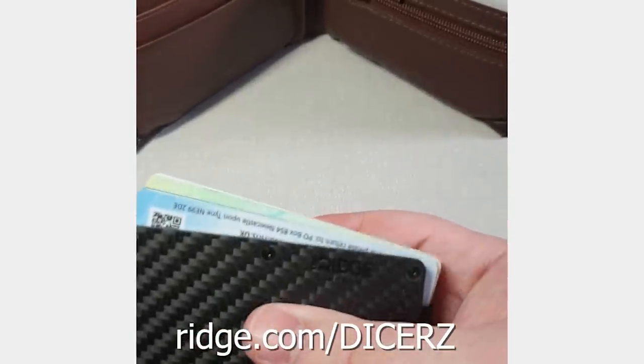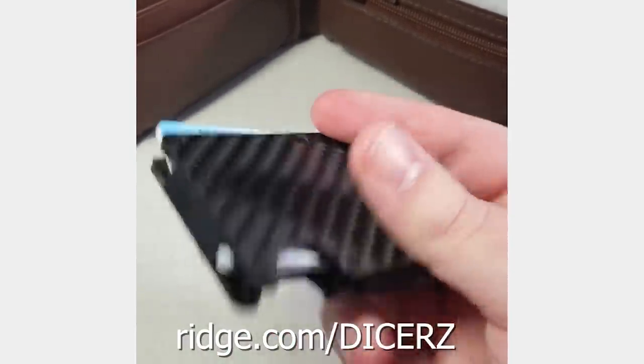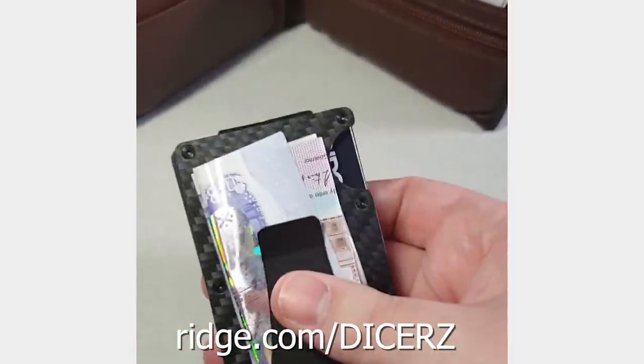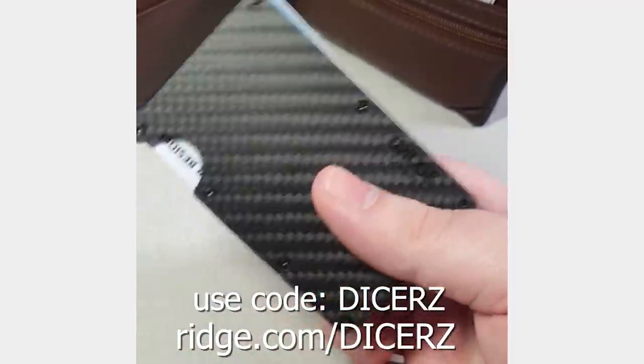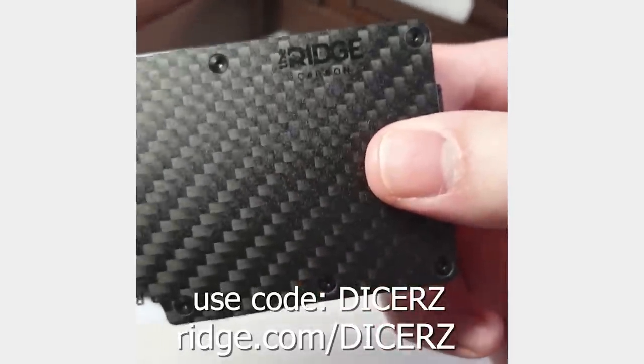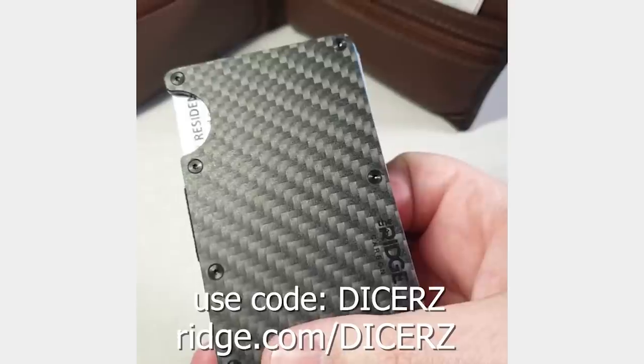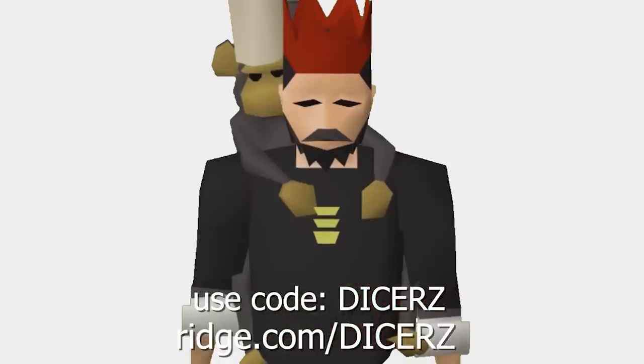It feels great in my pocket. It holds all my cards and my cash. It's fantastic. If you want to check it out and get 10% off today with free worldwide shipping and returns, go to Ridge.com/Dicers and use code Dicers at checkout. There's a link in the description. Thanks Ridge for sponsoring.